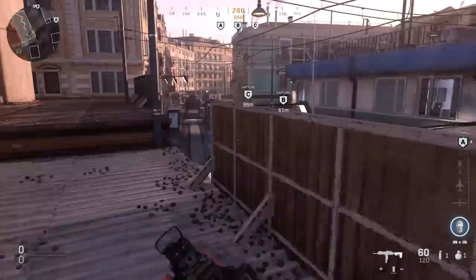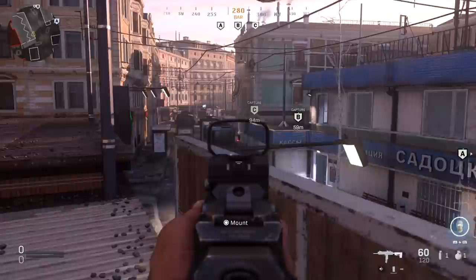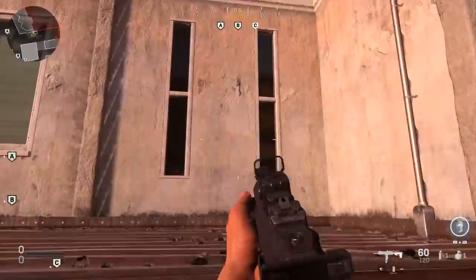Getting back to the bar area — just in case you didn't know — you can hop up on the car and onto the roof. Lots of people love sitting up here using this line of sight, but instead of head-glitching the sign, what you can do is drop down to this area right here. That gives you much more control over what you're exposing to enemies coming through that choke point. Also, if you want to get onto the bar from this side, a lot of people don't expect this — you can easily jump on top of the roof this way as well.